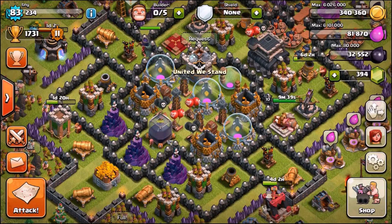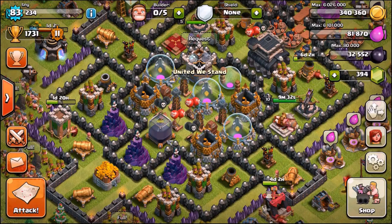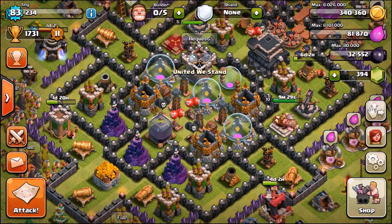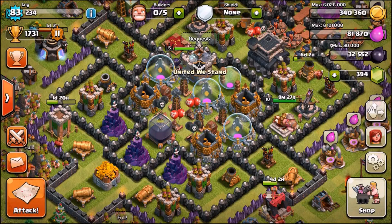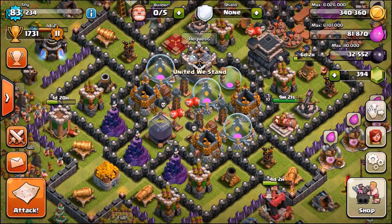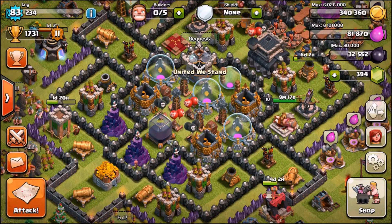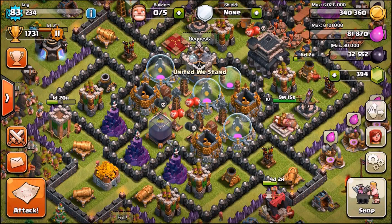Some of them are so weird, like they just offer you their loot on a plate, they offer you the free win, it's just stupid what they do. I'm going to show you one of the first ones I came across - this is probably the weirdest one. He offered me free Dark Elixir, free loot, free storages, and on top of all that he put his Town Hall on the outside of the base as well. And what's really weird - he's a Town Hall 9, so I'm not sure what's going through his head.